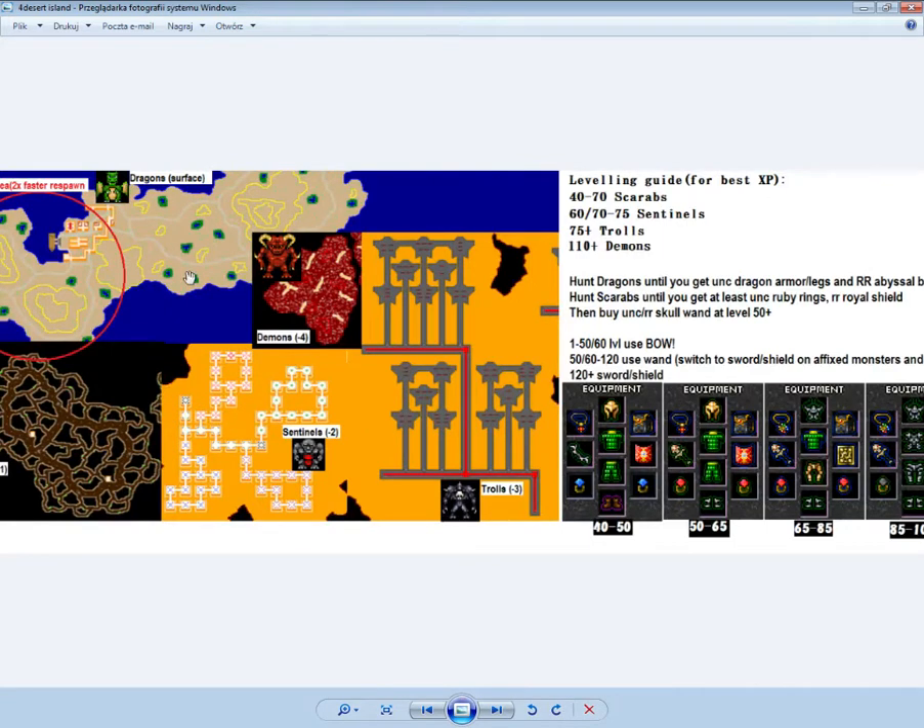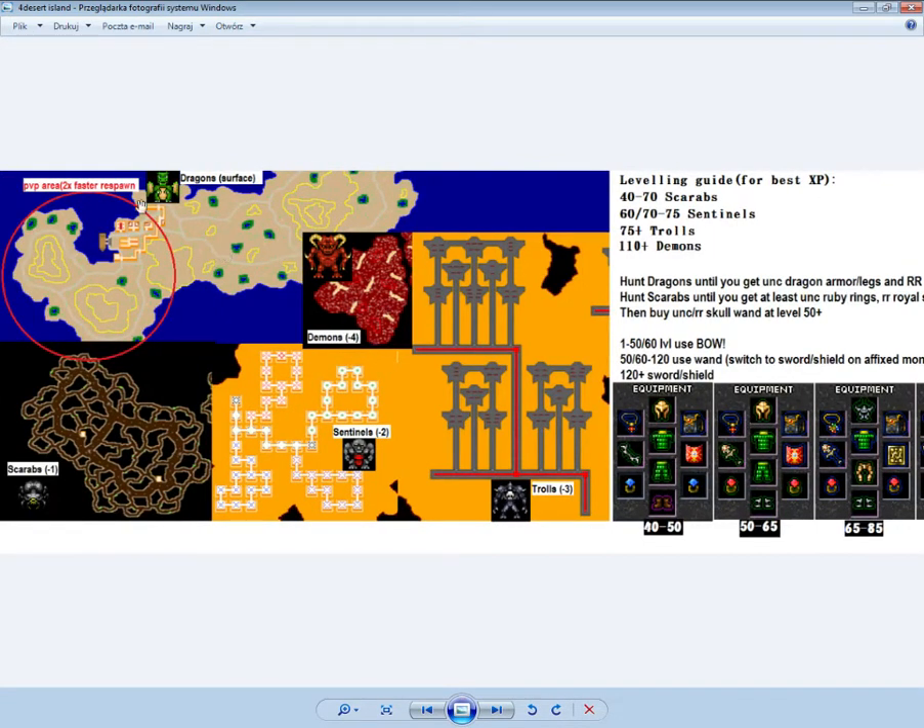Desert island is the last island and the game really starts here. The PvP area is good to hunt but you can get killed easily. If you don't want to die, there's a huge dragon spawn on the surface where they drop the dragon set and the best endgame backpack. For faster XP, hunt scarabs from level 40 to 60 with any bow. A recurve bow is the same as a skeleton bow fused entrance, which you can buy from players for around 50-60k.